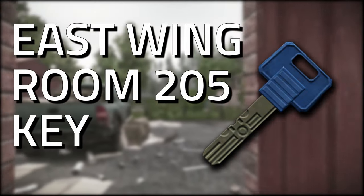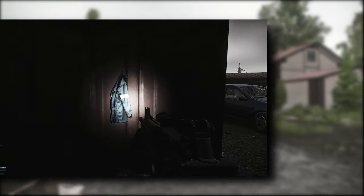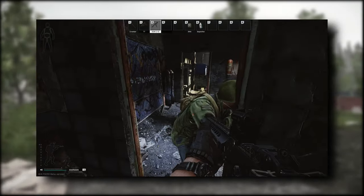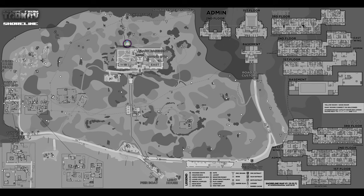Hey guys and welcome to a key guide for the East Wing Room 205 key. This key currently spawns in jackets as well as in pockets and bags of scavs, with a static spawn on Shoreline. Don't forget to like the video if you find this guide useful.